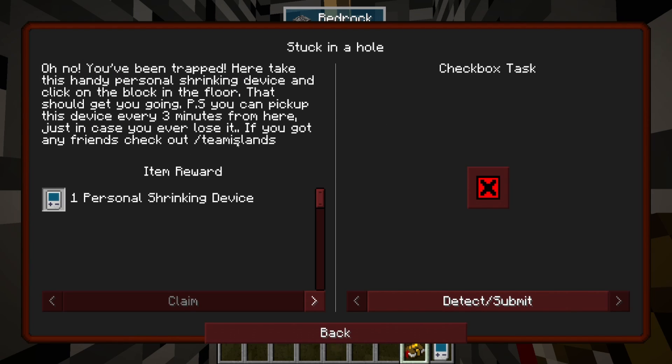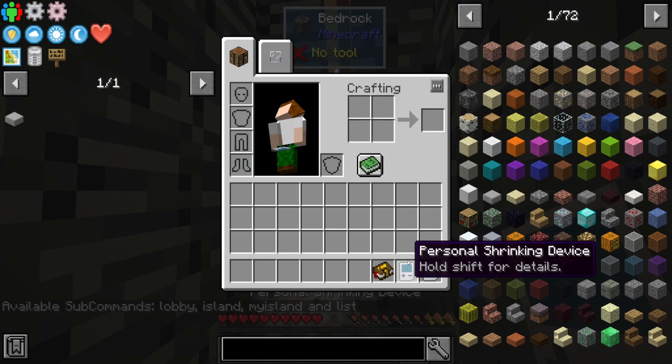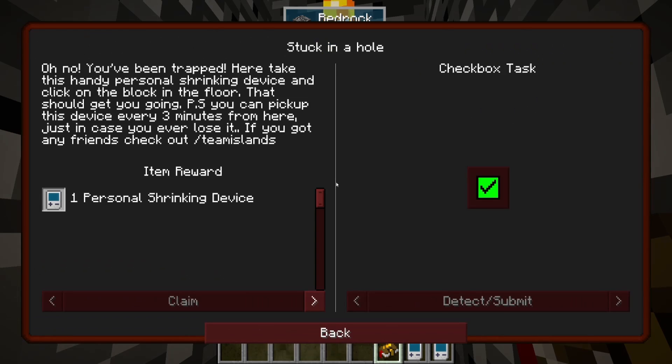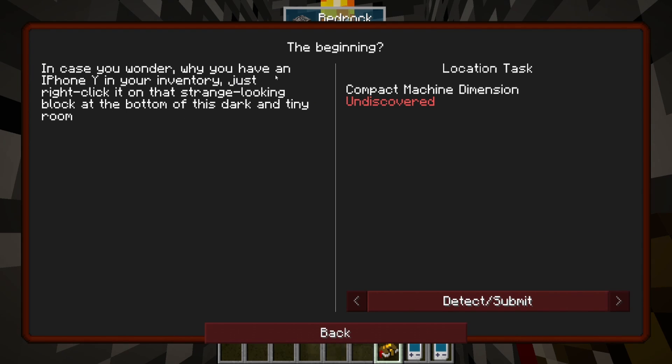Oh no, you've been trapped. Here, take this handy personal shrinking device and click it on the block on the floor — that should get you going. You can pick up this device every three minutes from here just in case you ever lose it. If you got any friends, check out team islands — we do not have any friends. Okay, so we now have a second personal shrinking device. In-game documentation to enter compact machines.